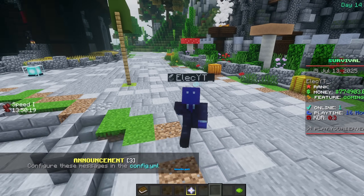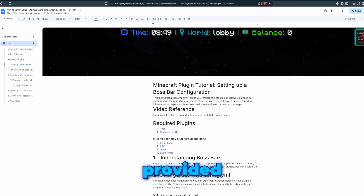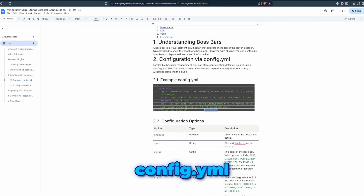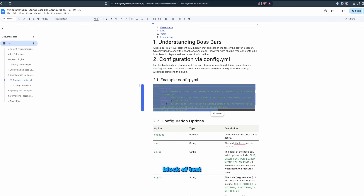My least favorite part — installing plugins — is finally done. Now, in the document I've provided, you'll find a basic boss bar configuration. Let's scroll down to the example config.yaml and copy that beautiful block of text.